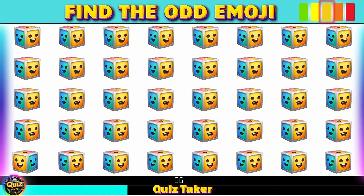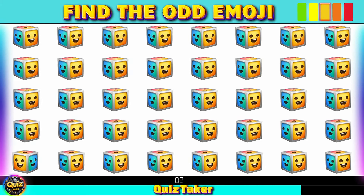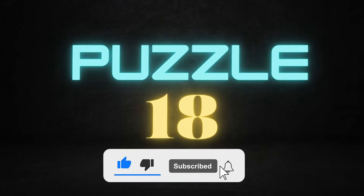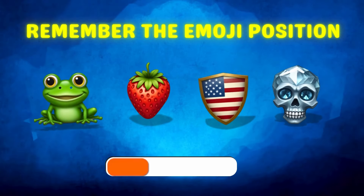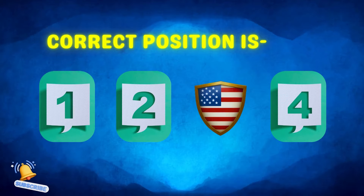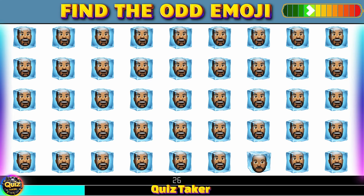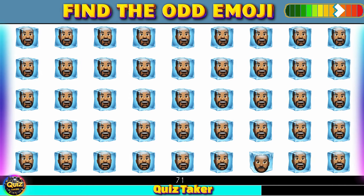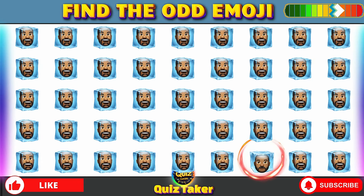Try to find the odd emoji. Yes! Round 18 — remembering the position of all emojis. Now remember where this emoji is. Correct position is... Round 19 — find the odd emoji. Wow, you got it!